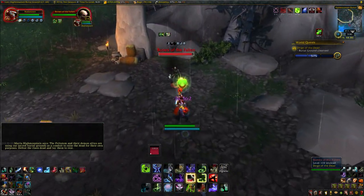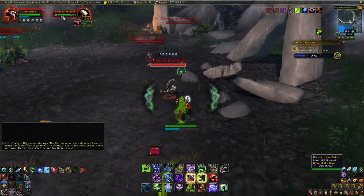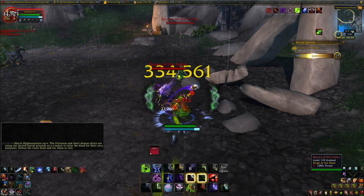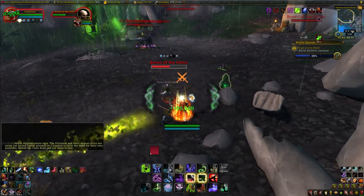But there are also these skeleton mobs called Bones of the Fallen. These have a very small amount of health and they give you a whopping 11% per kill. These die in 2 hits, so they're by far the most efficient for this quest — don't waste your time with the Tauren or Eredar.